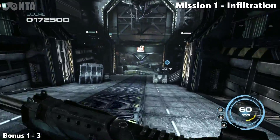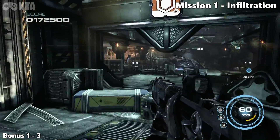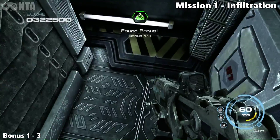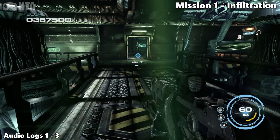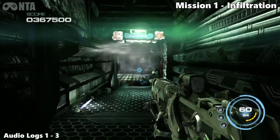For the first bonus, kill your first alien creature. As soon as you head down to the bottom, look left and you'll find your first one. Also, please make sure to pick up collectible audio log number one of three — this one is story related and can't be missed.